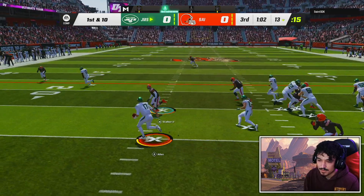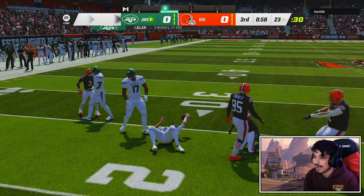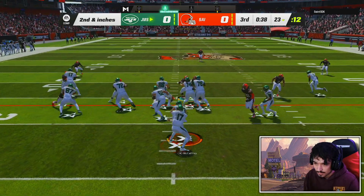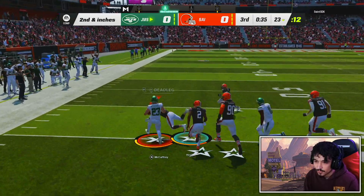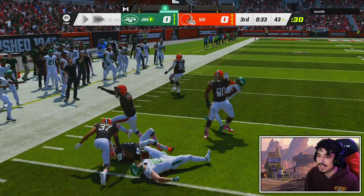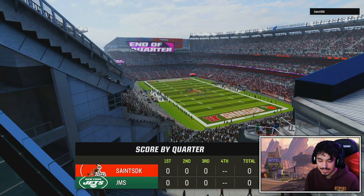Back to the gameplay — Josh Allen has 90 carry which isn't bad. Oh hit a hole — I missed the hole. Oh Christian step on it! We actually got loose. Christian McCaffrey: 9 carries for 50 yards, 4.6 a carry — that's actually good. It is 0-0 going into the fourth quarter. This might be the most boring game of Madden.